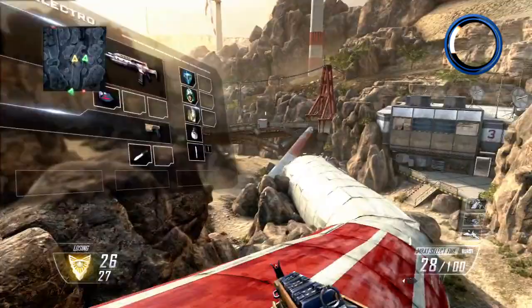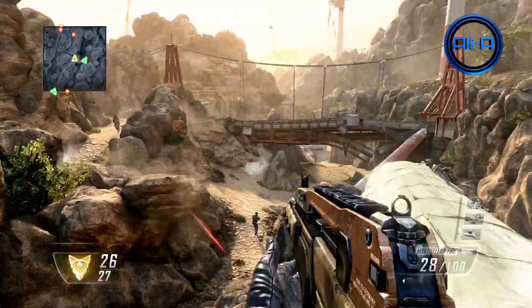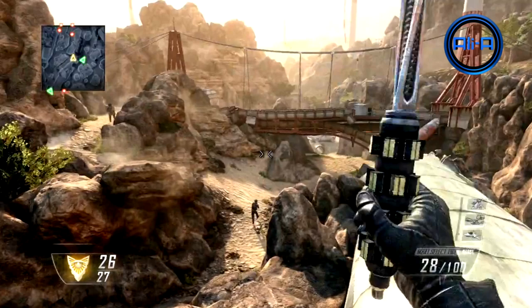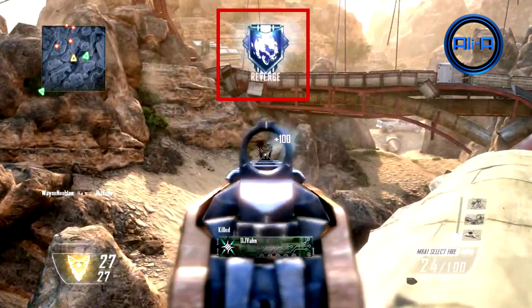To the right of the team emblem we have your team score on top and the enemy team score on the bottom. As we progress, the first new thing we see is a new stun grenade — in this case an electric shock grenade — which can be used to stun enemies in a similar way to previous Call of Duty games.